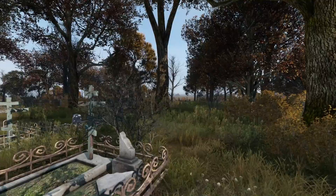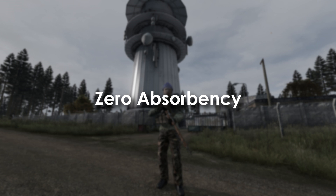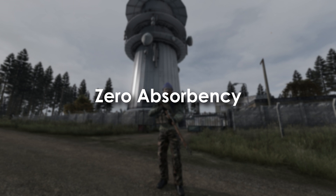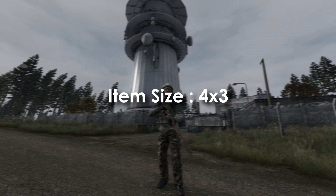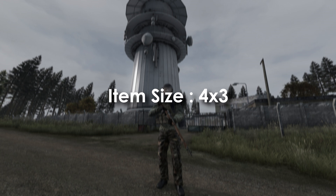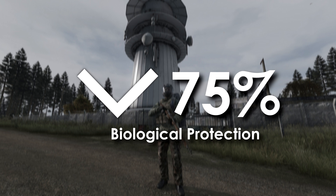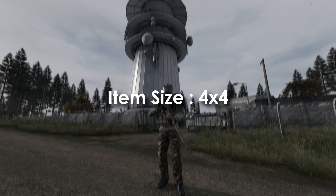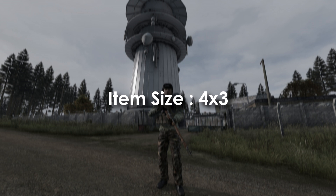The five Tier 1 helmets are as follows. The construction helmet weighs 0.47 kg, has a 4x3 item size, and a heat isolation of 0.3. The dirt bike helmet weighs 1.6 kg, has a 4x3 item size, and a heat isolation of 1. The skate helmet weighs 0.46 kg, 4x3 item size, and heat isolation of 0.15. The motorbike helmet is interesting — it provides biological protection with a 75% reduction; it weighs 1.12 kg, has a 4x4 item size, and heat isolation of 1. Finally, the hockey helmet weighs 0.16 kg, has a 4x3 item size, and heat isolation of 0.4. All helmets have zero absorbency, making them waterproof.